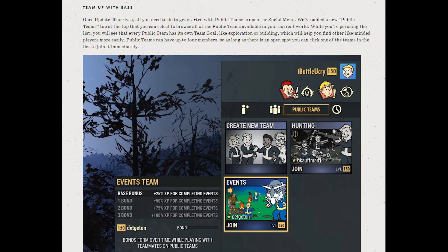Once Update 20 arrives, all you need to do to get started with public teams is to open the social menu. We've added a new Public Teams tab at the top that you can select to browse all of the public teams available in your current world.